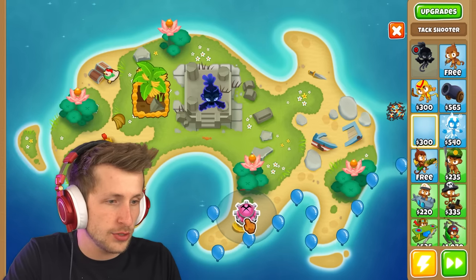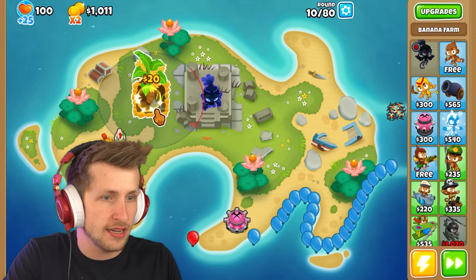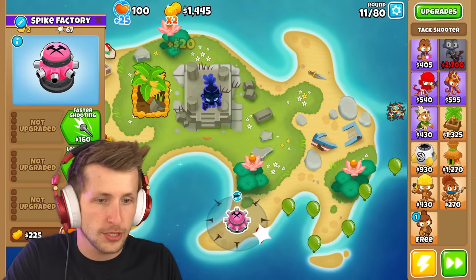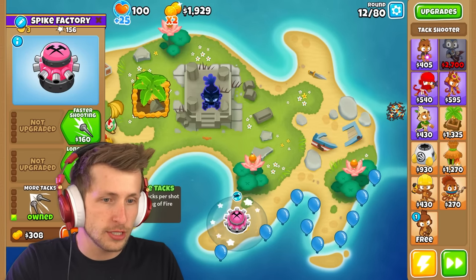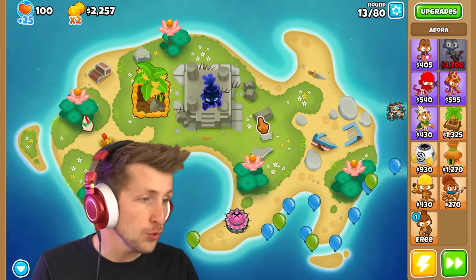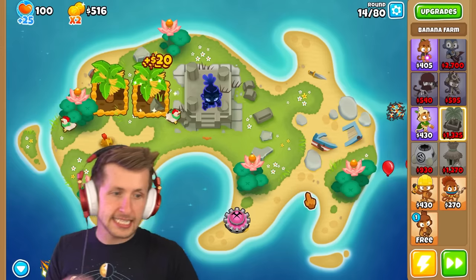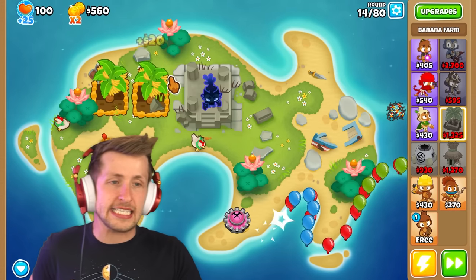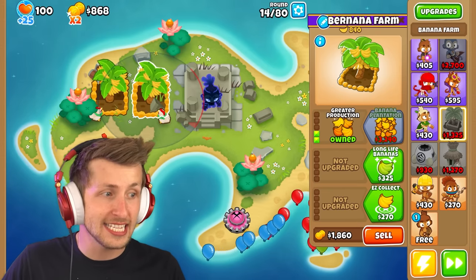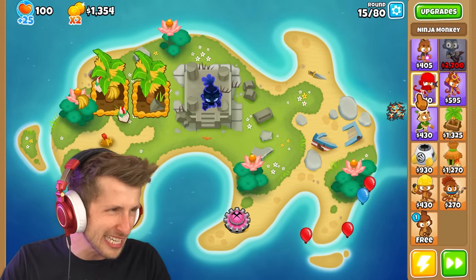You can't go wrong with the tack shooter, especially placed right here. It already does two times damage and it's gonna do tons of damage. Look at this - it's already doing so much damage. Let's get more tacks and even more tacks. It already one-shots green balloons too. Once we get to a thousand pops and four times damage, that's gonna be really good.